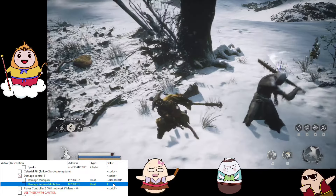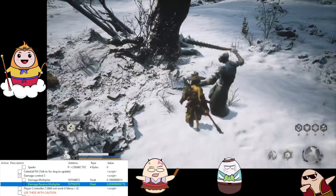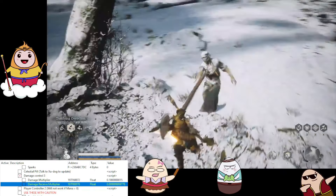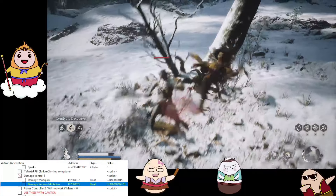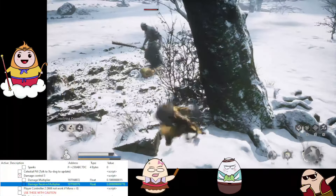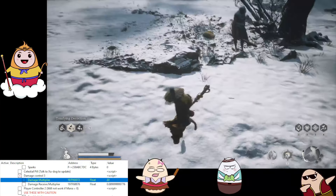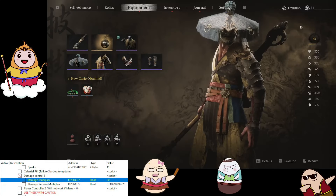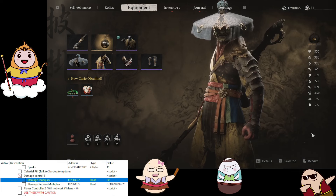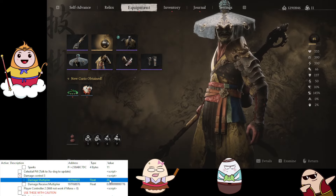With damage receive multiplier set to 1 I'm getting normal damage; at 0.01 I take almost no damage. And when I hit the enemy, he receives very little damage. Now I change it to 20 damage multiplier — and remember our experience is 100,000 right now, so I level up from level 74 to 85 just like that. That's how you use the experience and damage options.